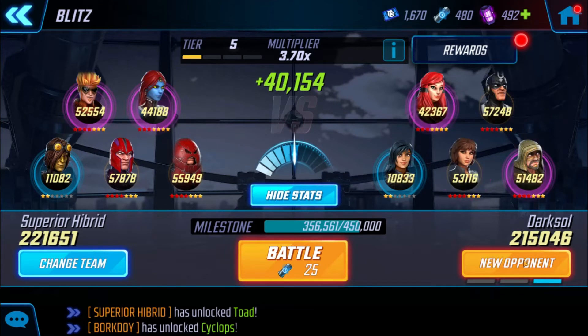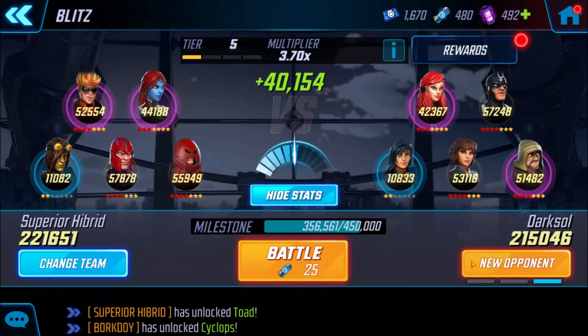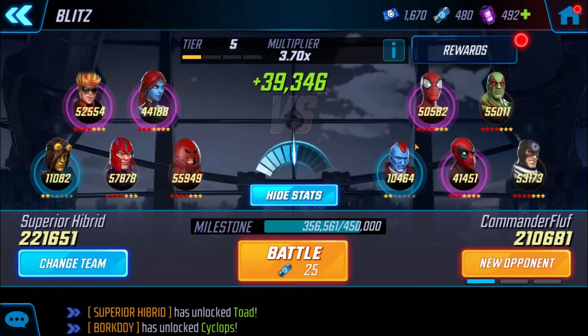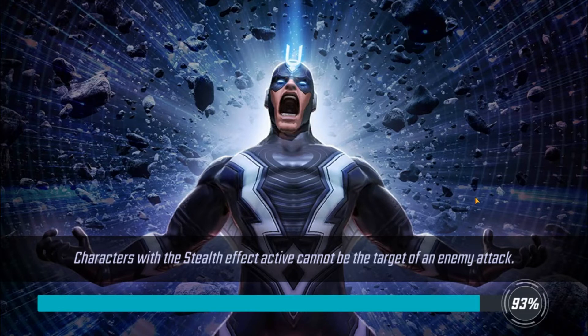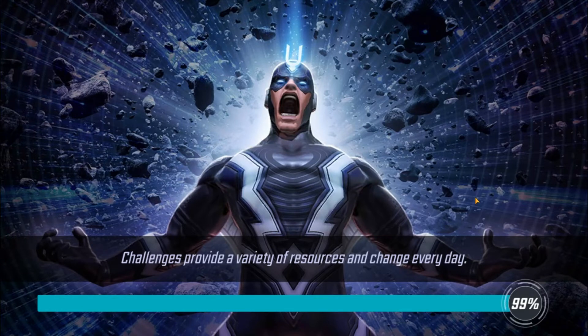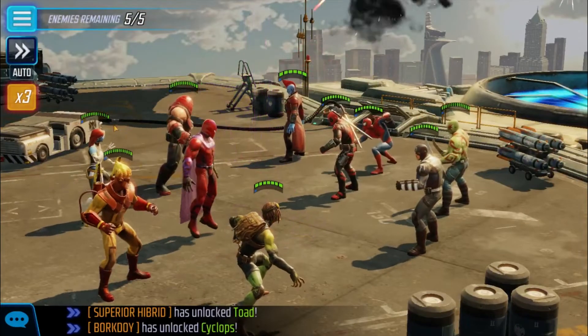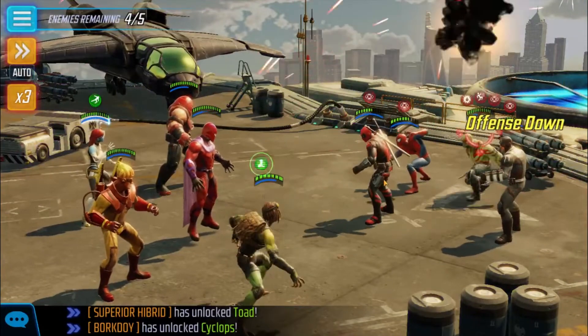We got this team and we're going against Black Bolt's team. They're a pretty annoying team and Yondu isn't the powerful one, so I'm worried about these two characters. Actually even Spider-Man is pretty bad. Bullseye is basically a glass jaw — he'll hurt you really hard but he doesn't take much to kill. With Jacks keeping everyone occupied it'll be a little difficult. We're going to run three-times speed mode — everyone's blinded, Yondu's already dead.